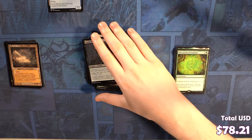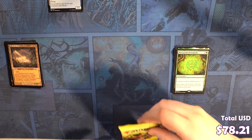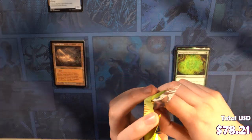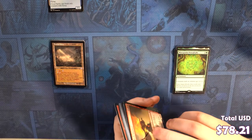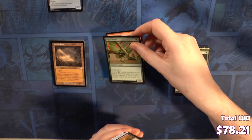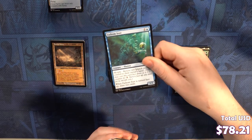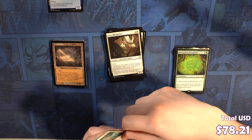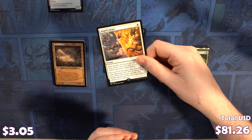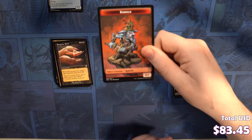Field of Ruin — that one's pretty cool. Looks good in the old art. It does. It's definitely a playable land for sure. It's not even old — the border is old. Skirk Shaman, Coral Trickster, Grinning Ignus, Uktabi Drake, Urborg Siphon-Mage, Bound in Silence, Seal of Primordium, Castle Raptors, Fathom Seer, Aven Riftwatcher, Return to Dust, Fury Sliver, Stormcloud Djinn. We've got an Angel's Grace, which is pretty good. We've got a Sanguine Bond, which is also good but not valuable. And we've got a Cobalt.